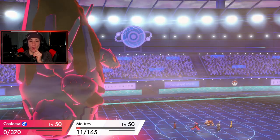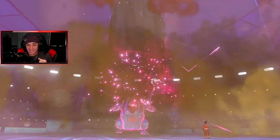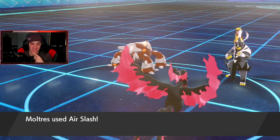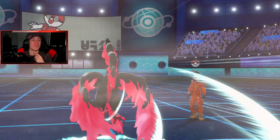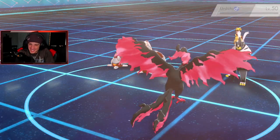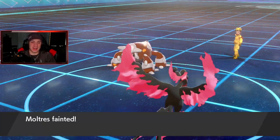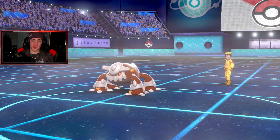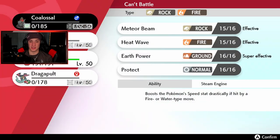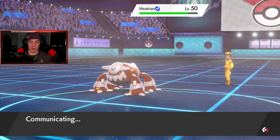He goes for Heat Wave and it misses Moltres! Oh baby, let's go! Moltres is going to take out this Heatran even if it's sashed — Air Slash comes out. It's not even sashed! Let's go! Moltres making up for Palkia not dodging that Fly last match. It's a 1v1 now, with Palkia in the back. Water isn't going to do too much here against Heatran — I'll go for stab water and see what happens.